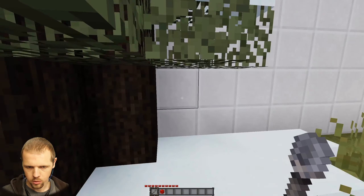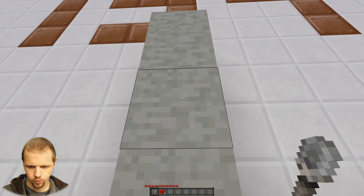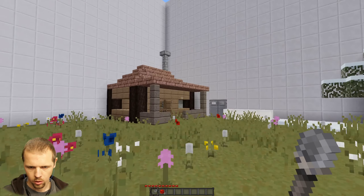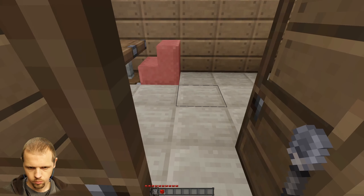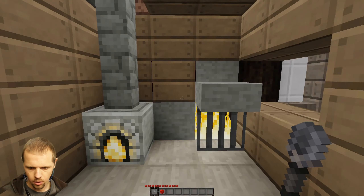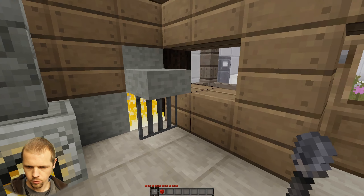We have some snow and a tree. There's a furnace just chilling here. I guess we'll go check out the house. Let me in. We have a chest there. We have a furnace and then we have a fireplace.